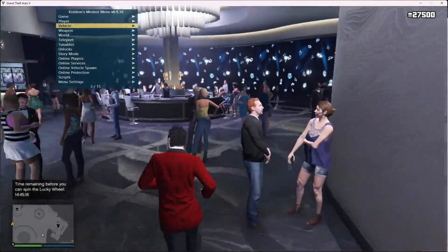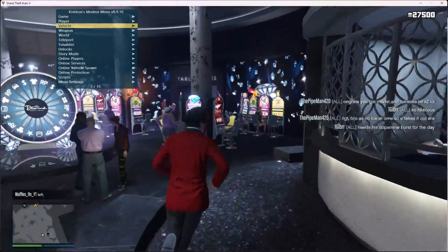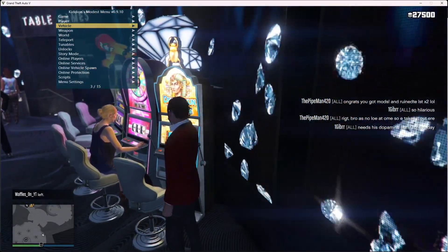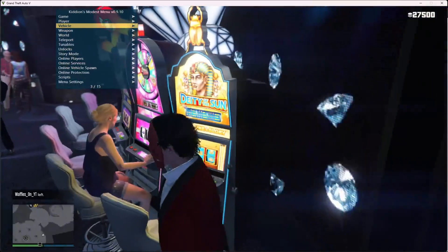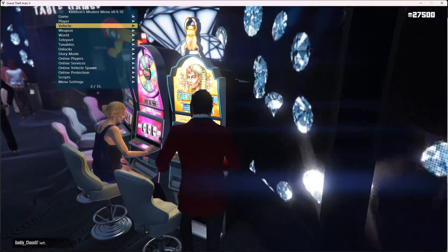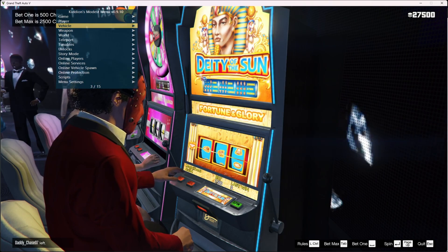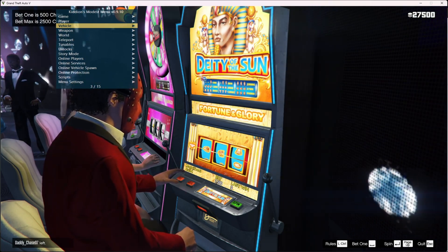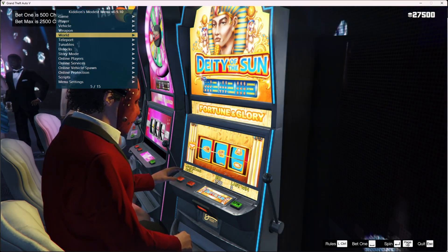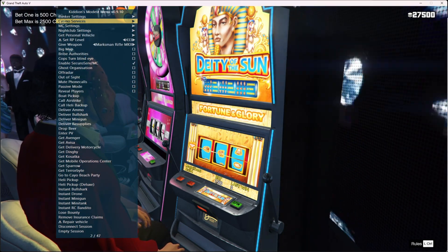Once you're at the casino, make sure you have some chips — at least more than 5,000. I already have 27k. Find the slot machine; this is the best one to use. Get into the slot machine and bet the max, which is 2,500. Then open the mod menu.